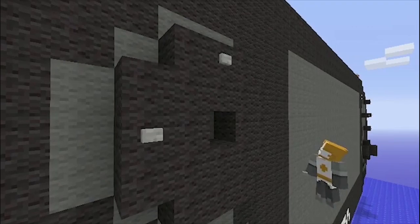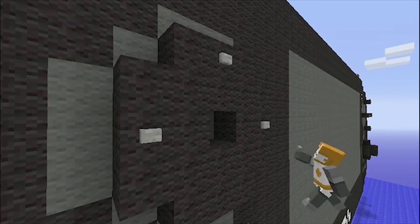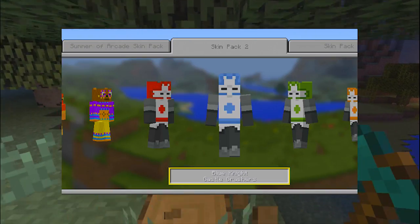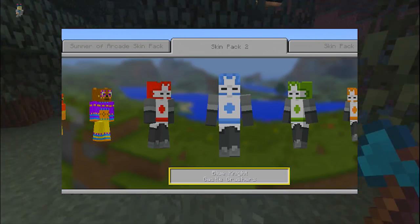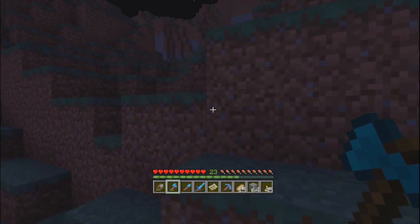They're not just going to jump from one to three — there's Skin Pack Two confirmed too. Because in this screenshot you can see one of the Castle Crashers building on the PS Vita, which is odd. The Castle Crashers are all in Skin Pack Two, and you see two of them in the trailer, so all of Skin Pack Two is therefore confirmed. So that's three skin packs we know so far.